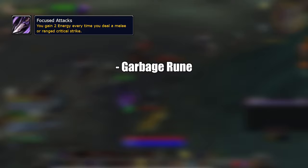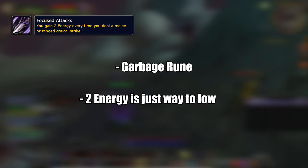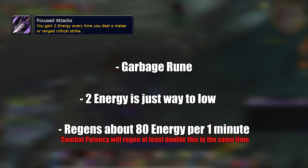Focus Attacks: you gain 2 energy every time you deal a melee or ranged critical strike. The previous two helm runes were good, but sadly this rune is garbage. 2 energy for a critical strike is way too low. In a 1 minute encounter, you will regenerate only 80 energy thanks to this rune, and that's just way too low.